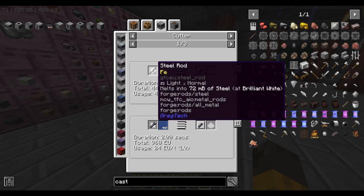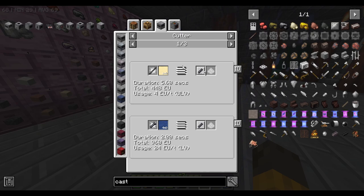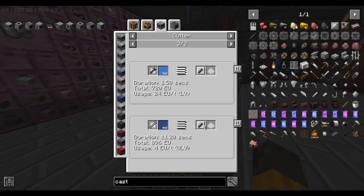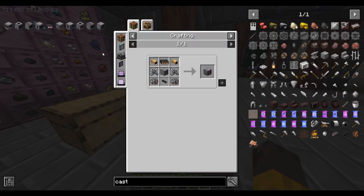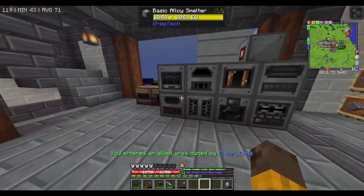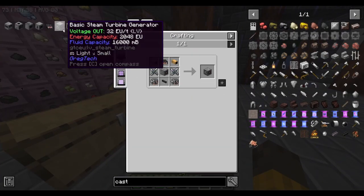The cutter is for steel bolts — you could use an extruder which is faster, but with the cutter we can turn one steel rod into four bolts instead of two. So we also double that output. The cutter only needs ULV tier and can use water. Those are the four machines we're going to make, plus the basic steam turbine generator — I'll make the generator first since energy is a problem.